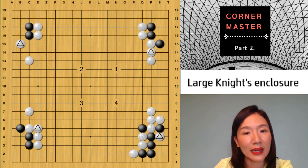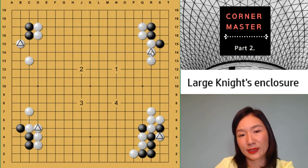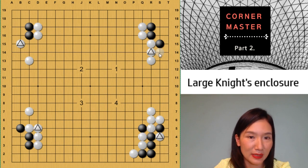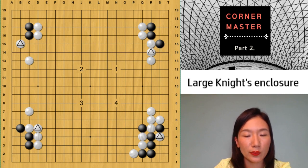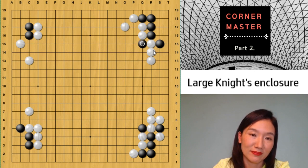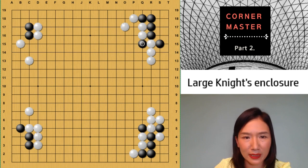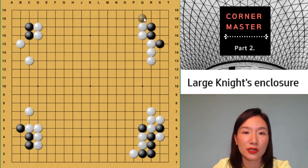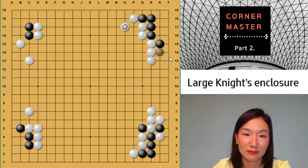Number one: black plays hane and white connects — which is a mistake. You have to play — I showed you — in this case you can just play hane and connect. The difference is you exchange this one. That's the joseki shape, but you don't need to cut. You just give one stone — that's not good. In this case, you can just save the corner. No worry.